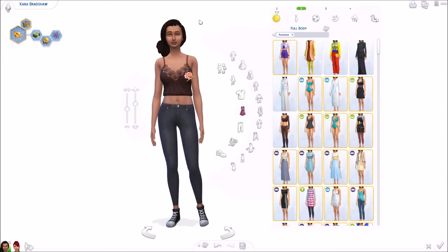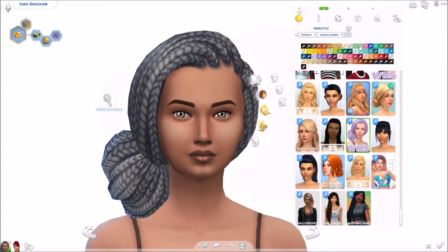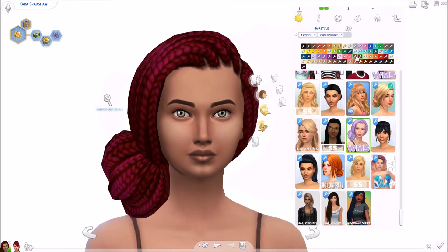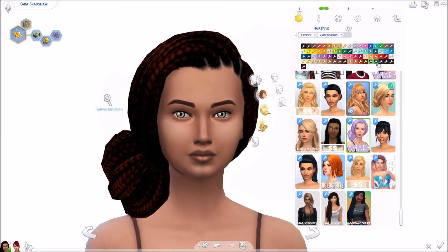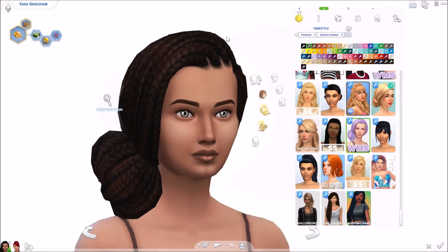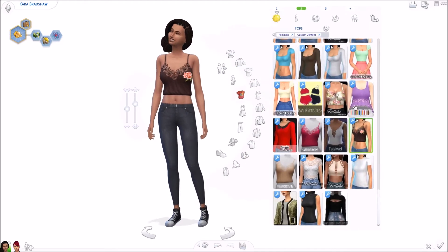Moving on, I have this gorgeous hair — I absolutely love it. It comes in so many colors: the normal EA colors and then a whole bunch of additional colors. Most of the hairs in today's video are from this creator and they have such a beautiful color range. I'm obsessed with their hairs right now, I can't get enough. It's a super cute style — braids that go into a big bun on the side. I think it's so pretty.